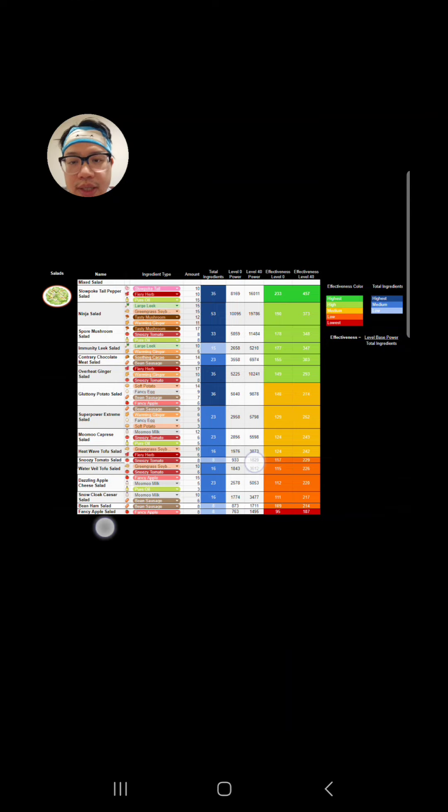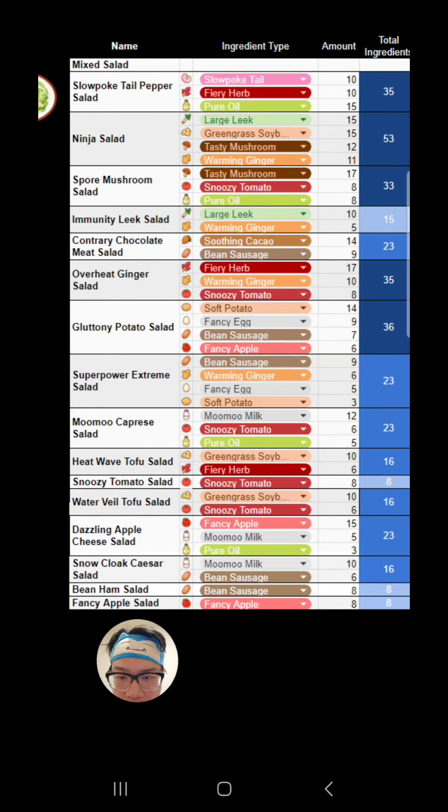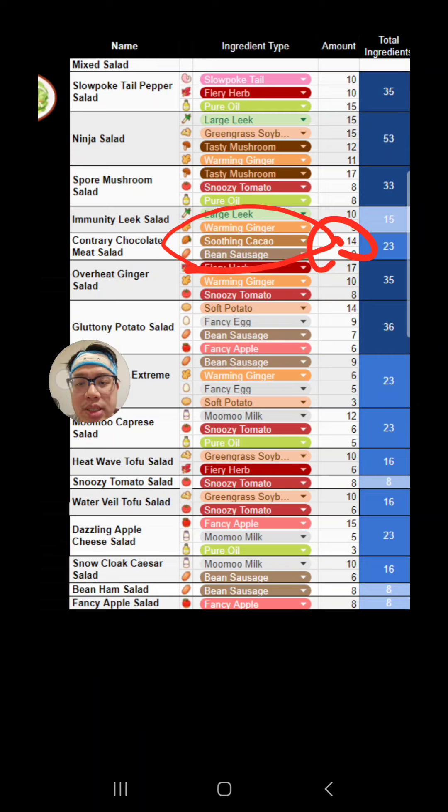If we come back to this chart, the one dish that requires soothing cacao is the Contrary Chocolate Meat Salad. I wouldn't recommend farming soothing cacao just for making this dish when you could be farming every other ingredient for more chance of making other dishes — unless you really just want to unlock that dish. That's why I put 14 next to that number, because it tells you how much you need of that ingredient if you just want to cook that dish once in that week. That would allow you to unlock it if you haven't cooked it before, and you get 20 diamonds every time you unlock a new dish.